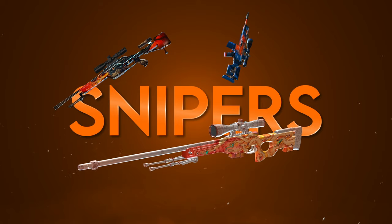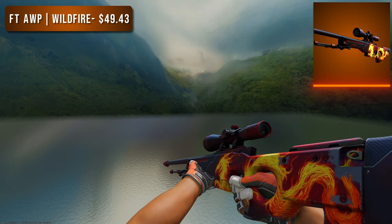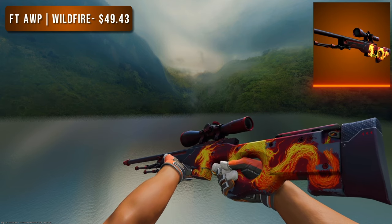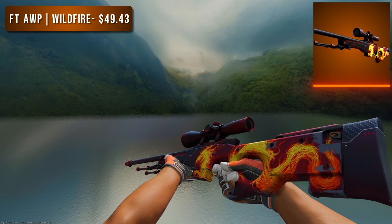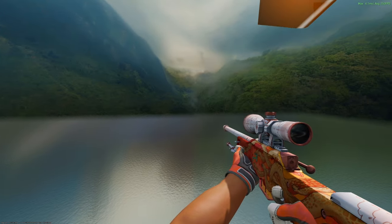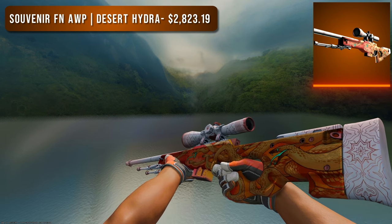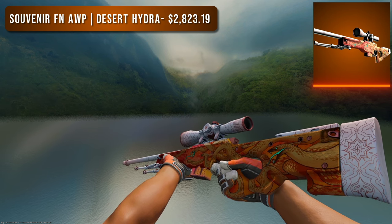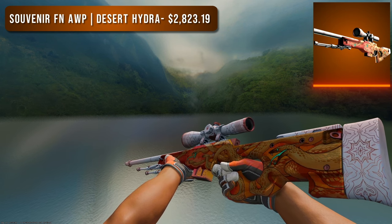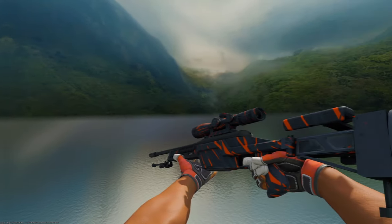Next up are the snipers. First is the AWP. For the budget option I went with a Field Tested Wildfire — I don't even know if you could consider this budget, it still costs $50 and isn't majority orange, but that orange phoenix in the middle is certainly the focus. For the higher tier option I had to go with the Souvenir Factory New Desert Hydra. I really wanted to pick the Dragon Lore, but I couldn't do it in good faith — the Desert Hydra is clearly the better orange option. Everything about it from the design to the colors is just great, and we can tell by the $3,000 price tag.